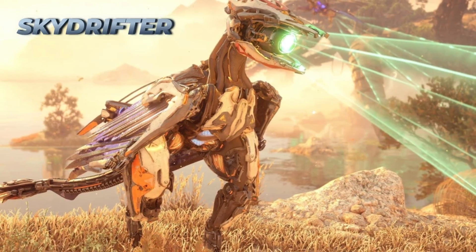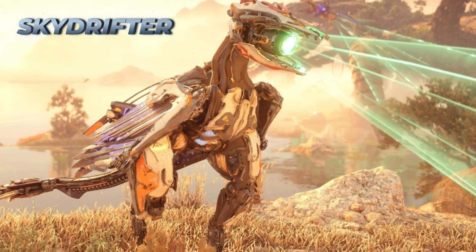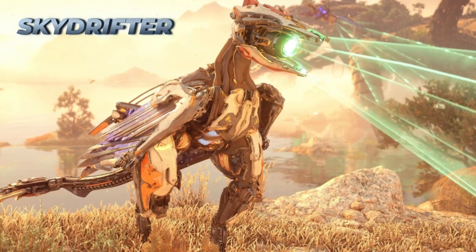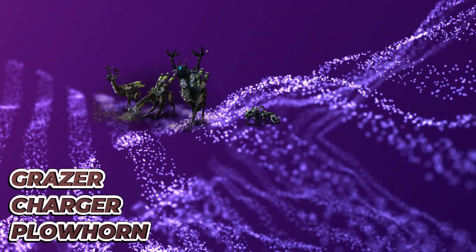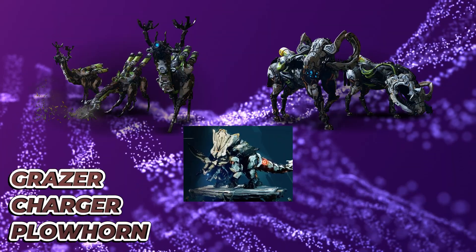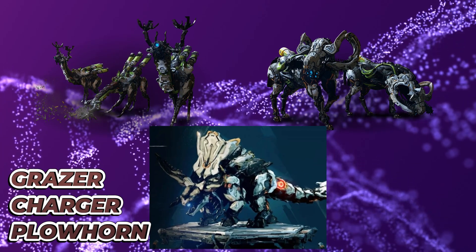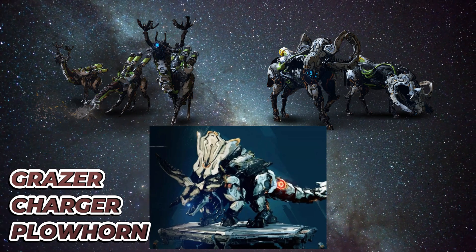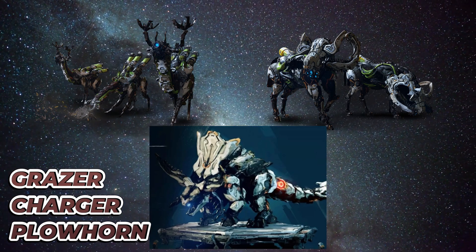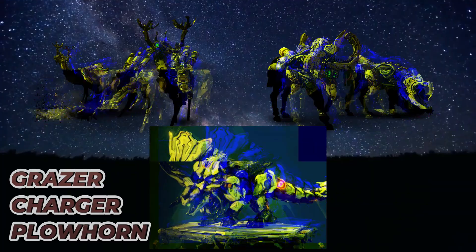The machines are divided into distinct ecological niches. The first is grazer-type machines — like grazers, chargers, and plough horns — that serve a photosynthetic or soil processing function, acting like cattle or elk. They help terraform by spreading seeds, processing soil, or storing nutrients.